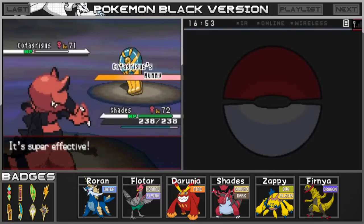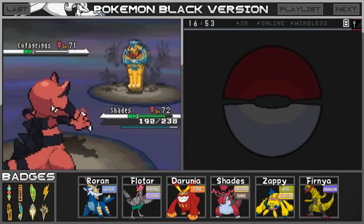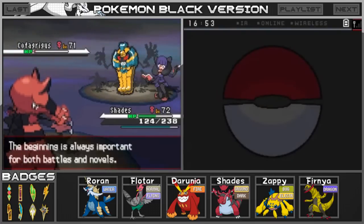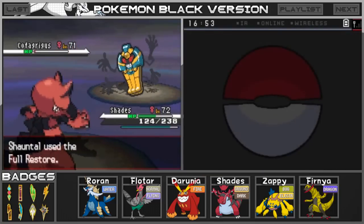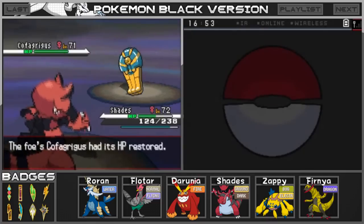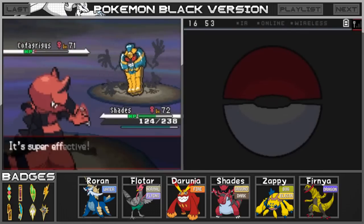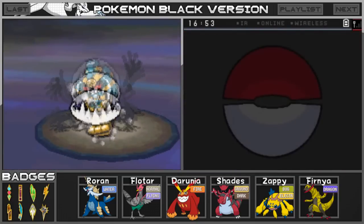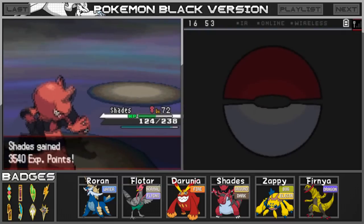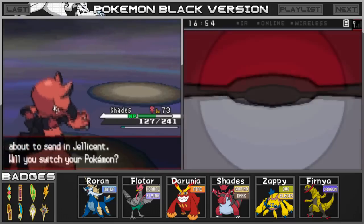It seems to have survived with like 10 HP. Here comes the Energy Ball — this is going to be super effective against us. We actually stood up to a super effective move. Let's go for another Crunch. Chantal went for a Full Restore — that's fine. If we can knock out her Full Restores early, we should be looking quite good as the battle goes on. She's not going to use another Full Restore. We have taken down her Cofagrigus — thank goodness, but the problem is that she did use our Moxie, so we're not really going to get the power up from it.